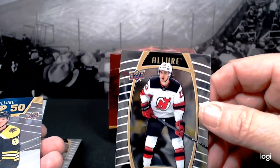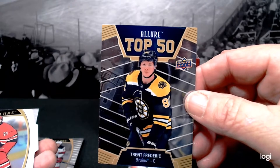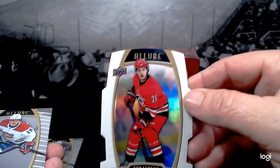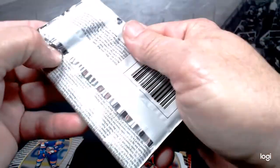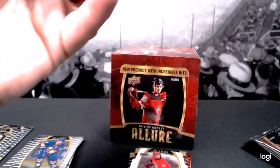Nico Hischier. Another Top 50 — Trent Frederick with your Bruins. I actually like those die-cuts. I think this is a white rainbow. Sebastian Aho — that's just a really pretty card. Max Domi and Andrew Shaw. Well, I can't complain at all about the quality because they really are beautiful cards.